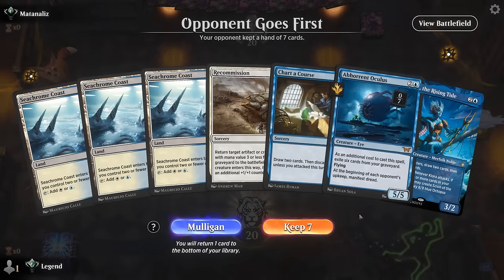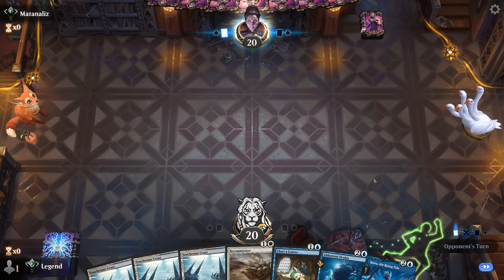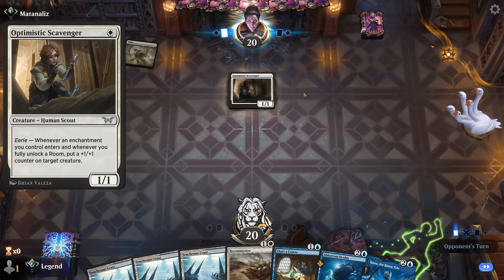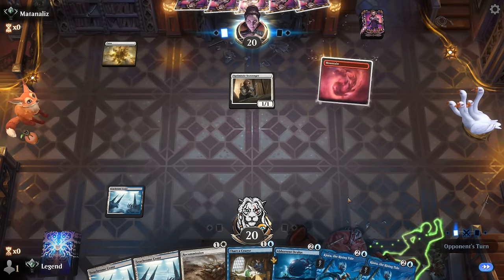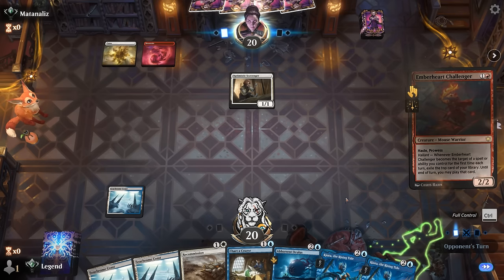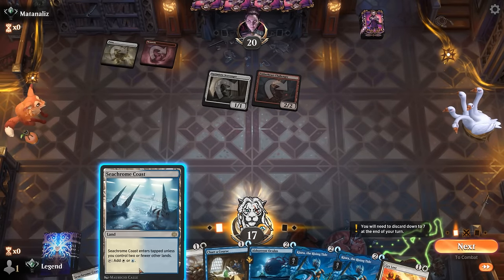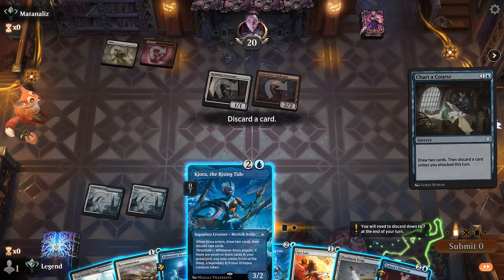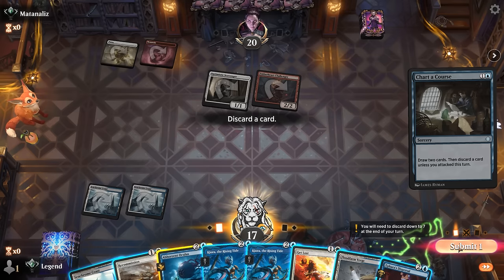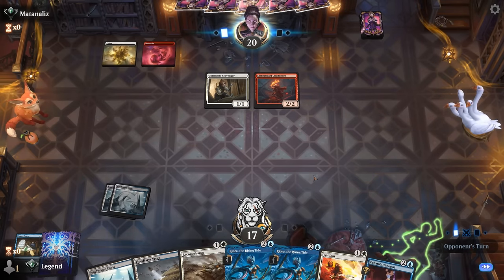Alright we're on the draw, hand seems fine. Chart a Course to discard either Oculus or Kiora, recommission it back on the following turn — so turn-three Oculus. Not the fastest the deck is capable of, but still a pretty good rate. We are up against the aura deck though, so we will need to draw our bounce spells to interact since they can likely make their creature bigger. It's the red-white variant. Now with Dispersal we'll have a one-mana interactive spell, although wouldn't be able to bounce their creature if it also has ward two from Sheltered by Ghosts.